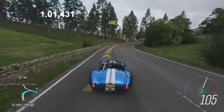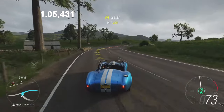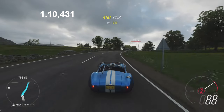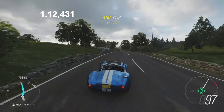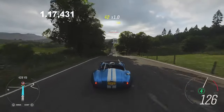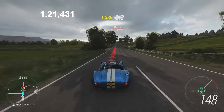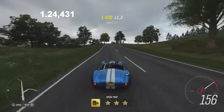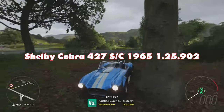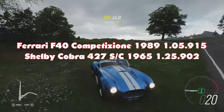Through the corners nicely. Brake a little bit so we can unleash some power through there. 140 miles an hour - the Daytona and the Cuda got through the straight here. So we will see. And brake - and hit the tree! Well, we always use a crash like that. That was the Shelby.